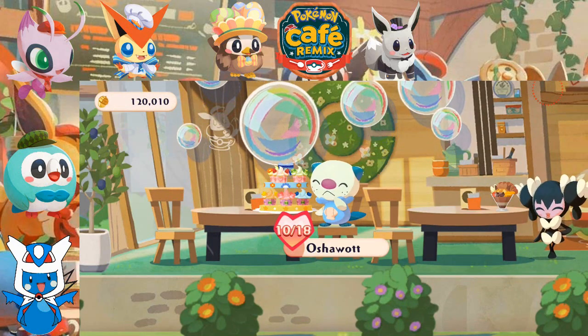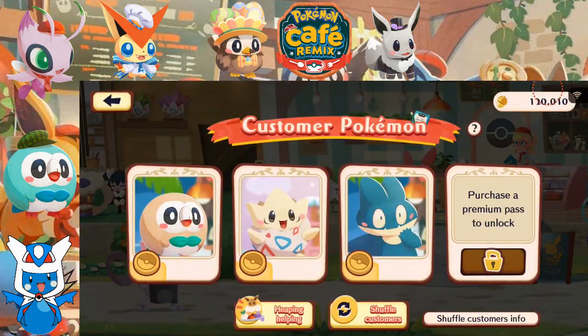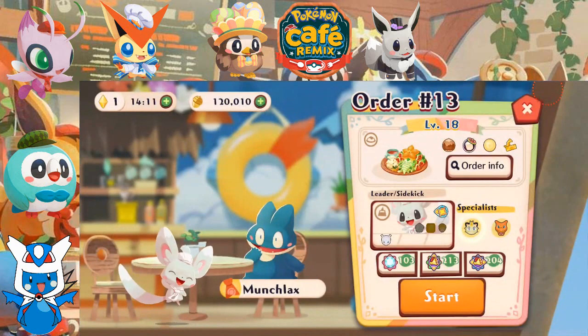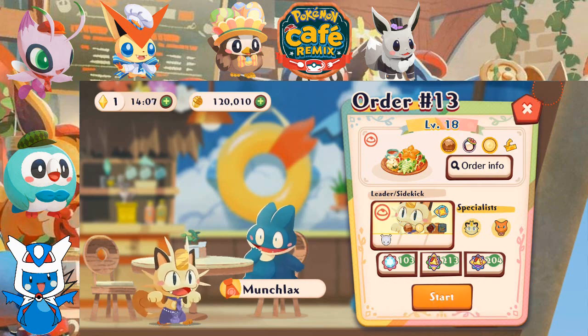That's gonna bring us up to ten hearts, bringing us to our 13th Master Order. Let's give it to Munchlax. Meowth, let's go make some vegetables.